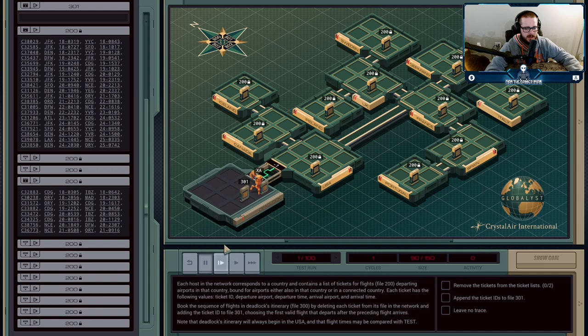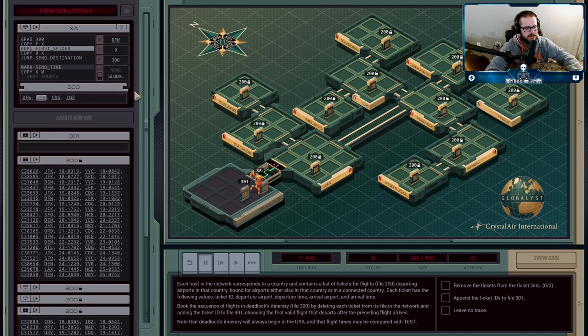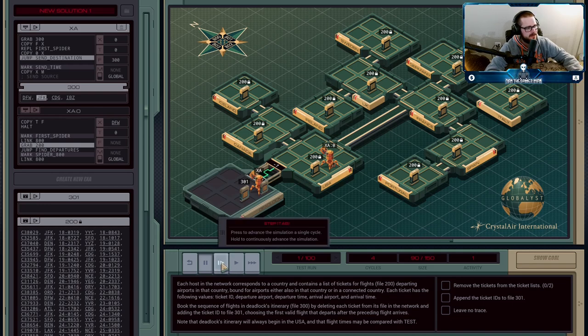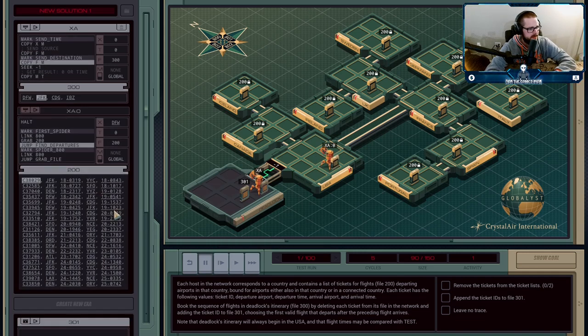Execution agent A is going to grab our itinerary, copy in the DFW airport into the X register, and it's going to create an agent — I call this guy the spider — that's going to go and explore the network. But since we already know that the first flight is in the USA, we don't need to go and find the correct airport; we already know which one it's in. Also, we don't have to worry about timing because this is the first ticket and tickets are ordered based on their departure time. So we can assume the first ticket we find that goes to JFK is the one we want. All we're going to do is grab file 200 and look for the first flight that departs from DFW.